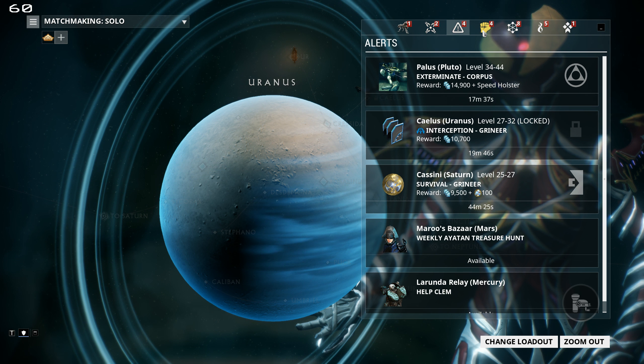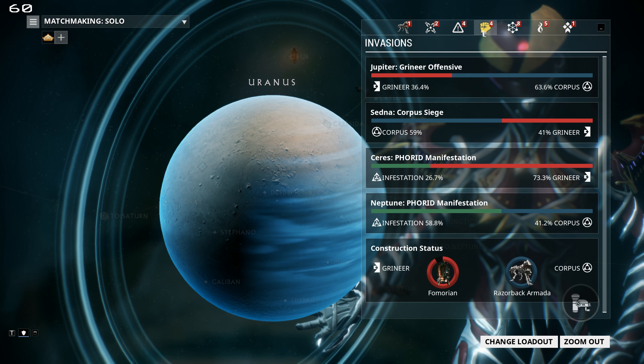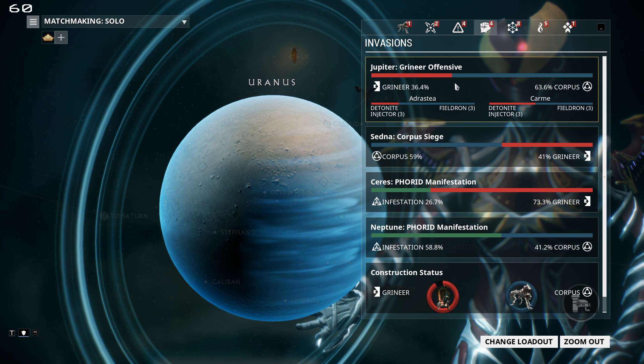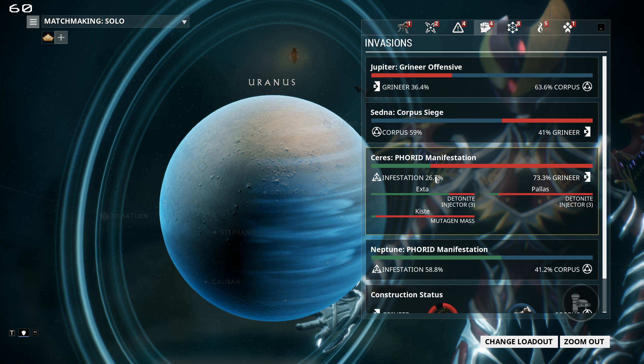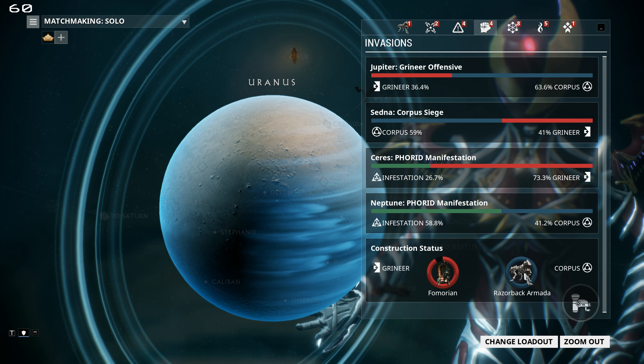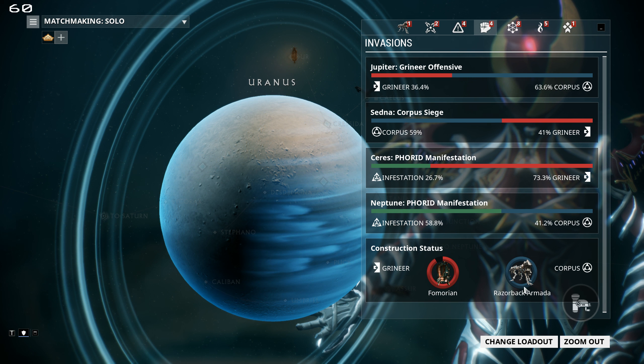Invasions can be found by clicking the fist icon. There are three types of invasions: Corpus versus Grineer, anyone versus the Infested, and the Fomorian Fleets and Razorback Armadas. The latter are technically listed under Invasions, though it only tells you their construction status — it doesn't really tell you where they are or any details like that.